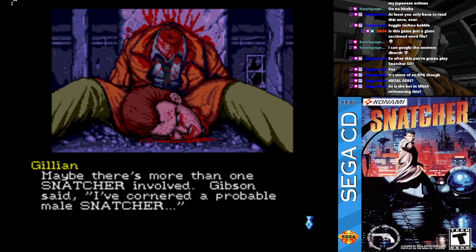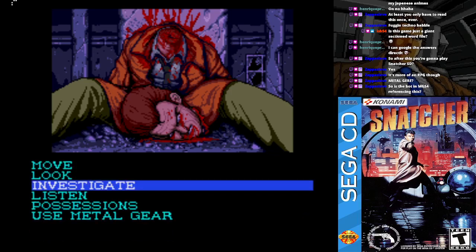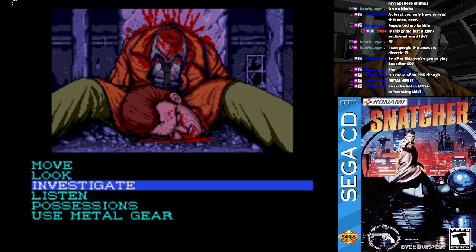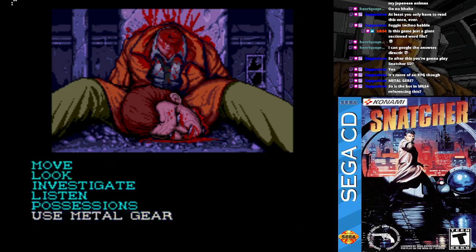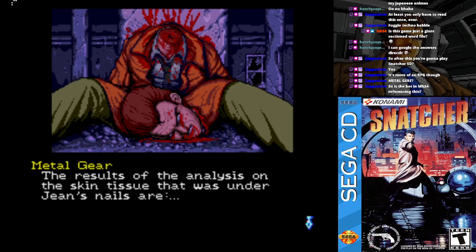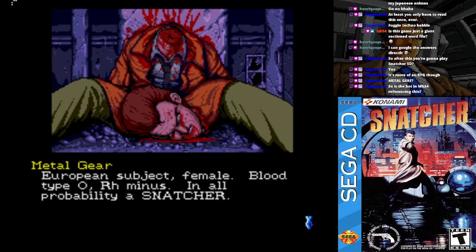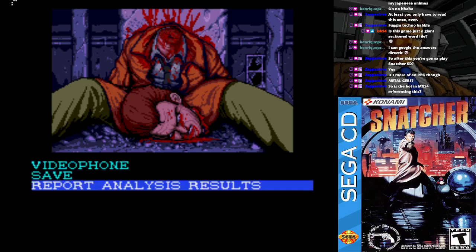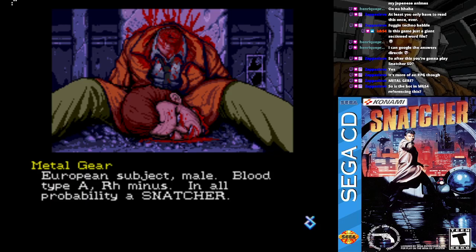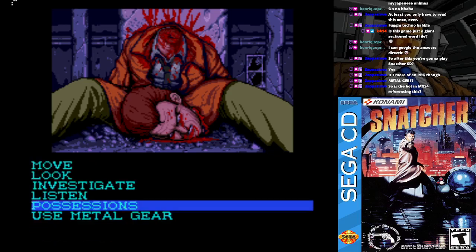Yes, there's more than one involved, it seems. Maybe there's more than one Snatcher involved. Gibson said he'd spotted a probable male Snatcher. There's also analysis on skin tissue under Jean's nails — European subject, female, blood type O RH minus, in all probability a Snatcher. There's also analysis on the hair Jean was holding — European subject, male, blood type A minus or A negative, in all probability a Snatcher.